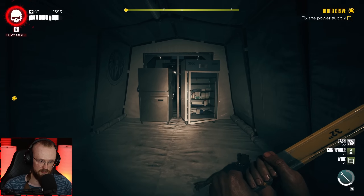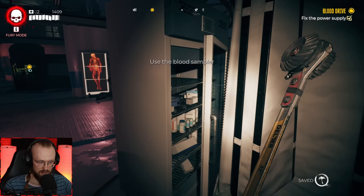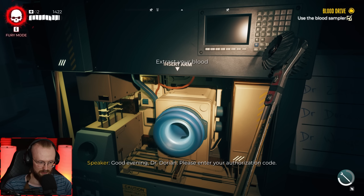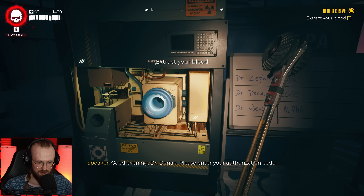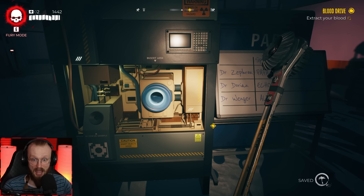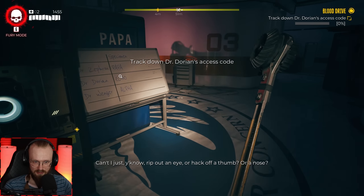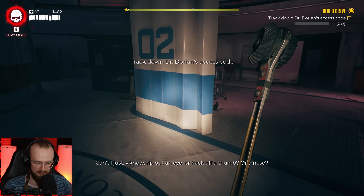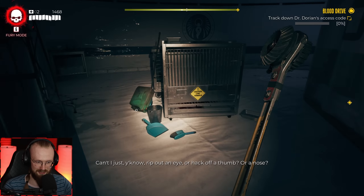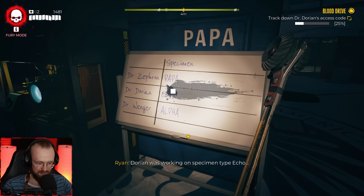Let's loot the trash bin. There we go — that's how we start the power. Use the blood sampler. Good evening, Dr. Dorian — please enter your authorization code. You have one attempt remaining. A code? Come on — can't I just rip out an eye or hack off a thumb or a nose? How do I find this Dr. Dorian? Dorian was working on specimen-type echo.